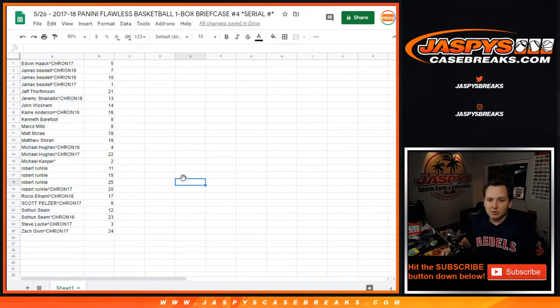Edwin with 5. James with 7, 10, and 1. Jeff with 21. Jeremy 13. John W., 14. Kane 16. Ken 8. Marco 9. Matt 18. Matthew S., 19. Michael Hughes, 4 and 22. Michael K. with 2. Robert with 11, 15, 25, and 20. Rokio with 17. Scott with 6. Sothan with 12 and 23. Steve with 3, and Zach with 24.